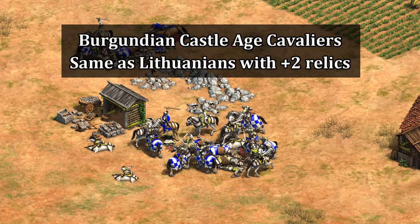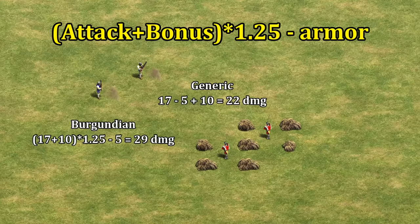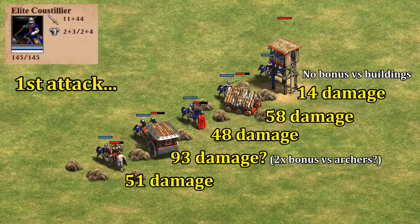Still, I think they're easily one of the best mid-game cavalry civilizations at the moment on paper. They also have 25% more attack on their gunpowder units, which shows up clearly in their stats. It seems to take their attack and bonus damage, multiply it by 1.25 and then subtract armor, which is a very generous way to calculate it, and hand cannoneers for example end up doing 32% more damage to champions — a little better than advertised.